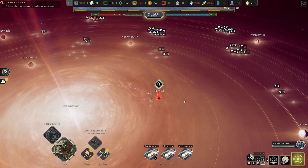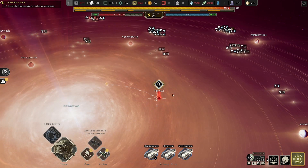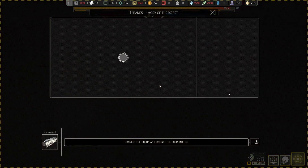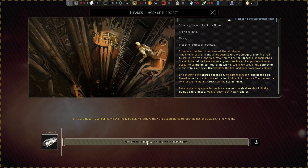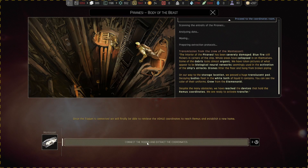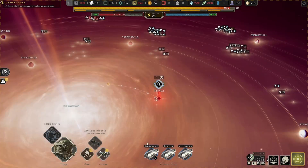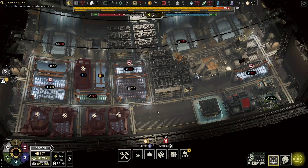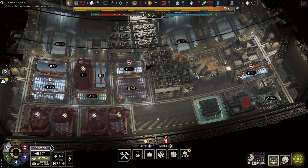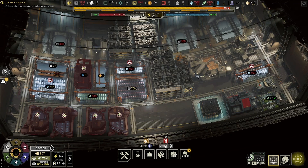Mission accomplished, feels like anyway. Connect the Tycoon and extract the coordinates — let's go. Once the Tycoon is connected we will finally be able to retrieve the vault coordinates to reach Remus and establish a new home. Hopefully. I still feel like everything went way too easy.